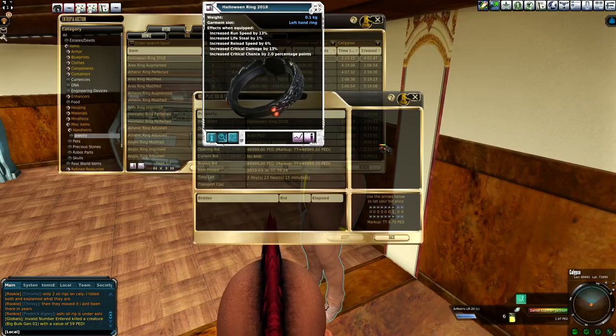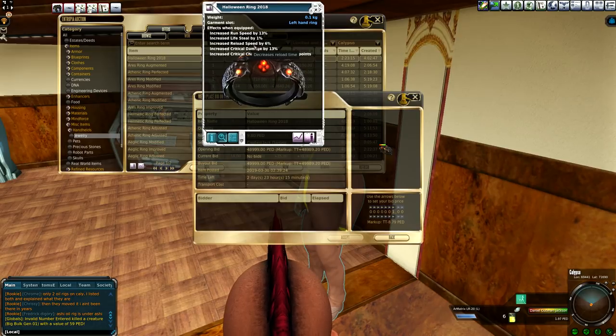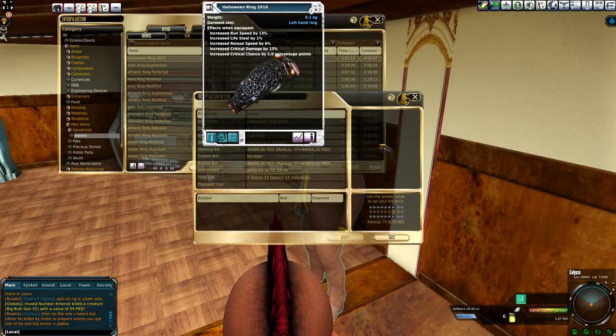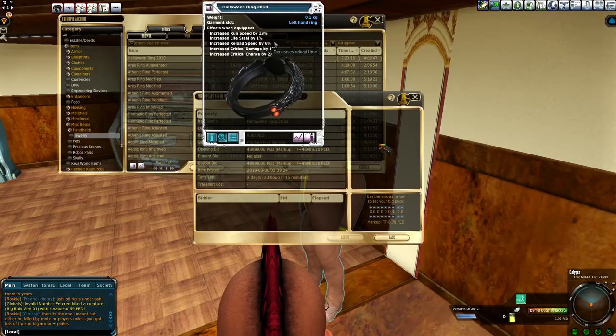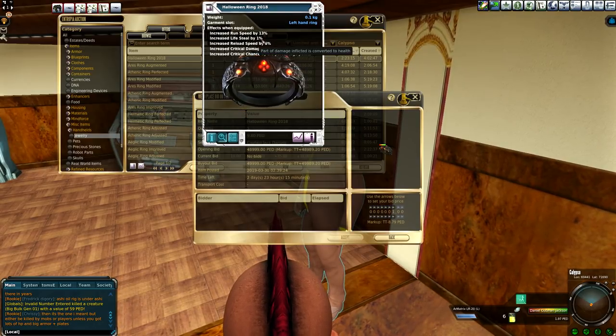If you look here, you can see this one increases run speed by 13% — it's better than the ring I've got. It's got lifesteal of 1%, which is huge. This is a massive, massive sort of a perk — it's basically free healing. It's got a reload speed that increases your reload speed by 6%. The lifesteal at 1% is still massive.